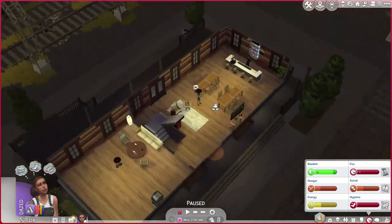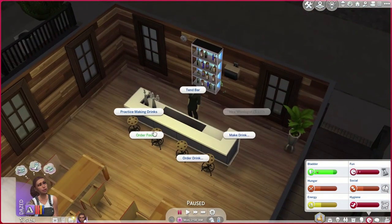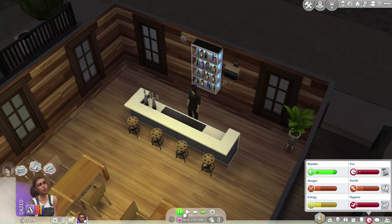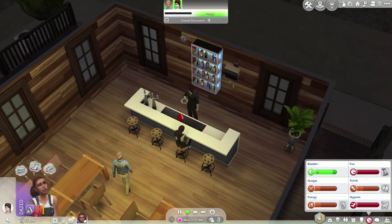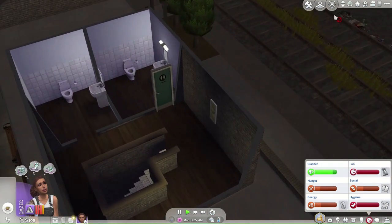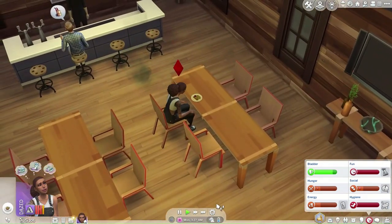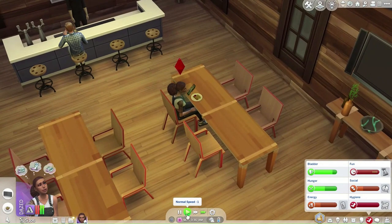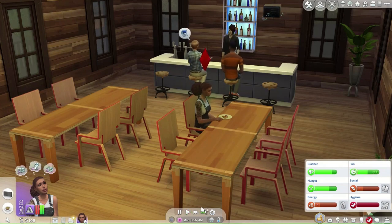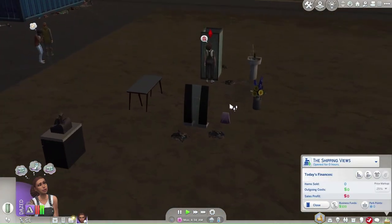We need some food, so let's order at the bar. Should we get fish and chips? Let's get fish and chips. We should have come here first so she could have used the bathroom — poor thing. Just eat your fish and chips sweetie. Once you've eaten we can go back home and start selling things, and we'll just wait until customers come by.